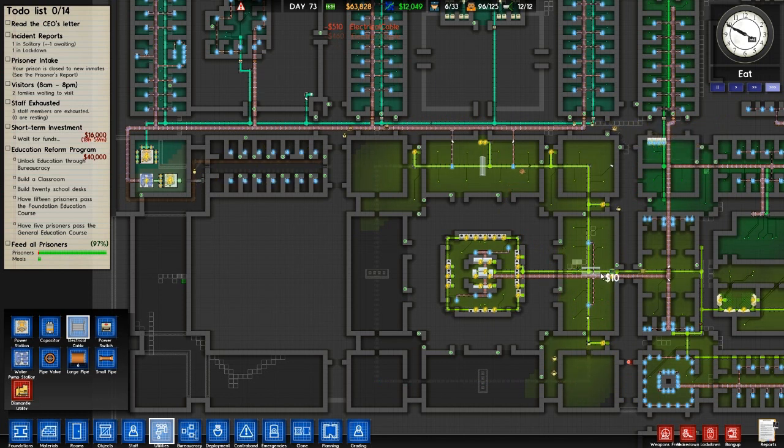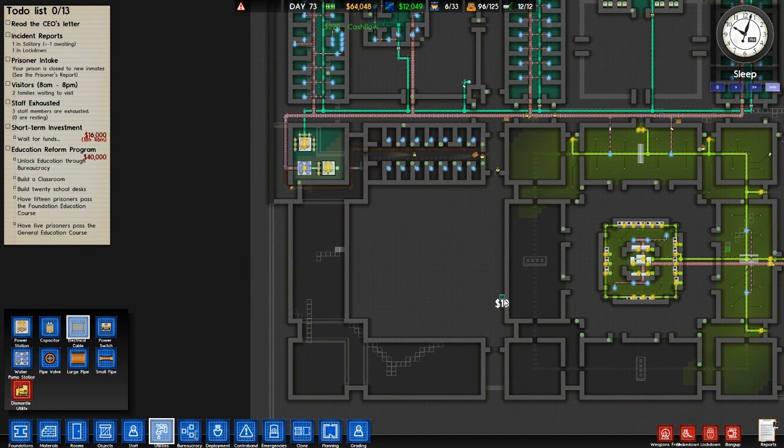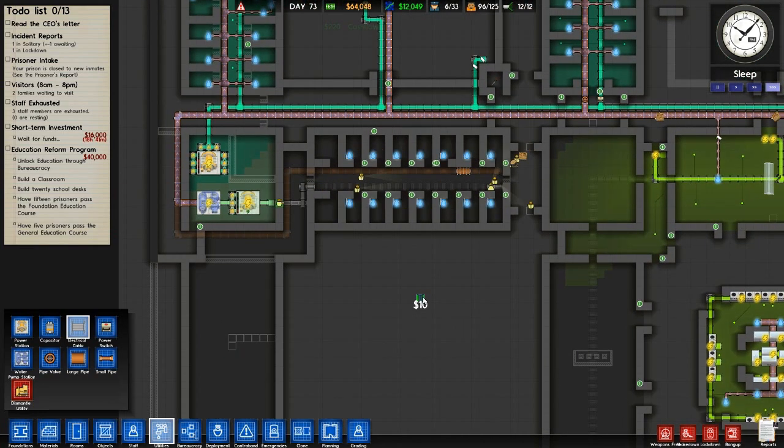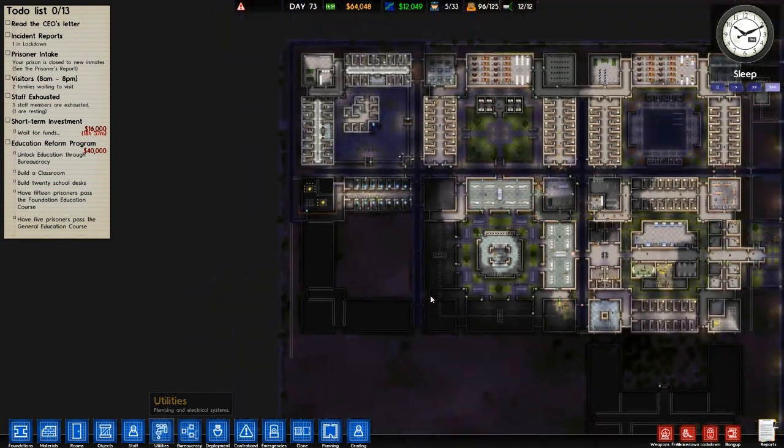We'll power everything off of that. We need to cut this cable here and this pipe, and then we're going to have to plumb it in from the other side. That sounds reasonable. We'll have the power cable coming under the road here and going in there, and also there. And if death row is there we can power it through there — or give it its own power station. Bob, if you'll do that for me, thank you very much.